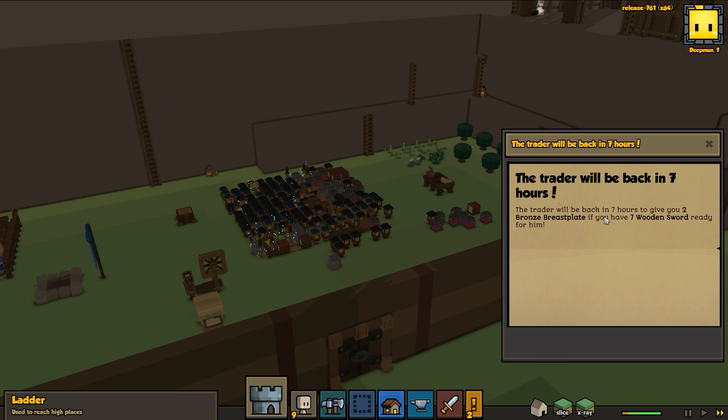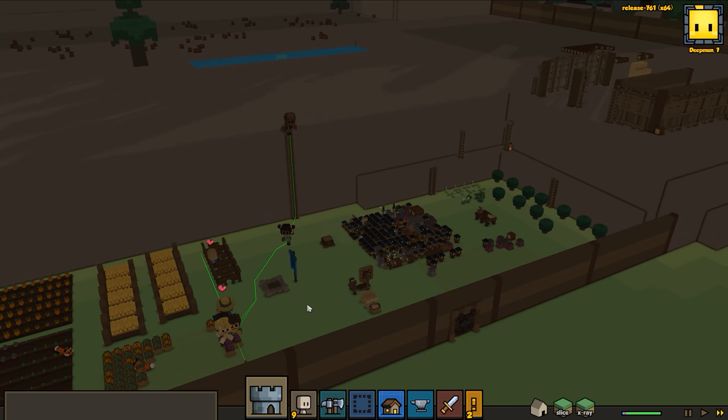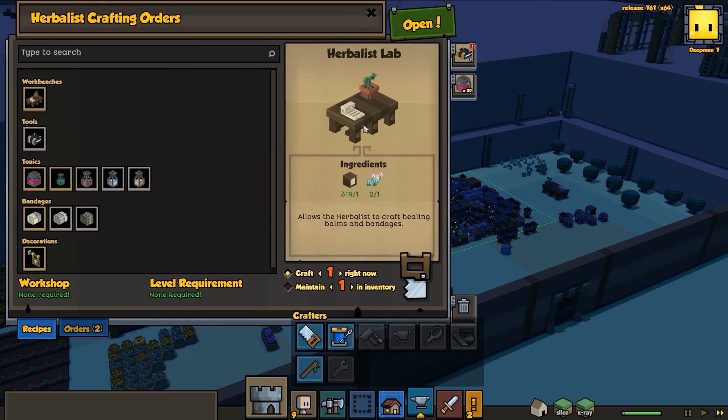We do have extra swords. Oh speaking of swords - trader back in eight hours: a breastplate for seven wooden swords, perfect! And we have another trader - two comfy beds for five simple wooden chairs. I think we did build those wooden chairs. Yes, we have lots of simple wooden chairs - fan-freaking-tastic!